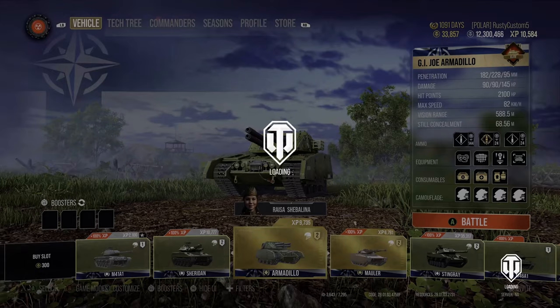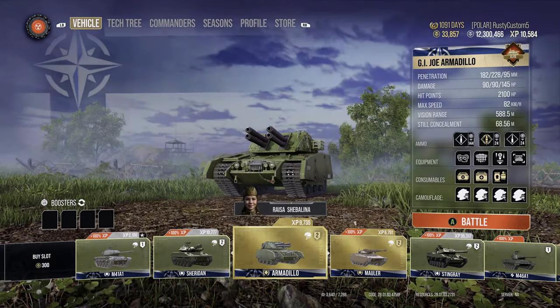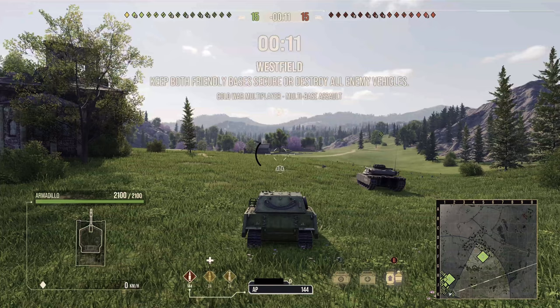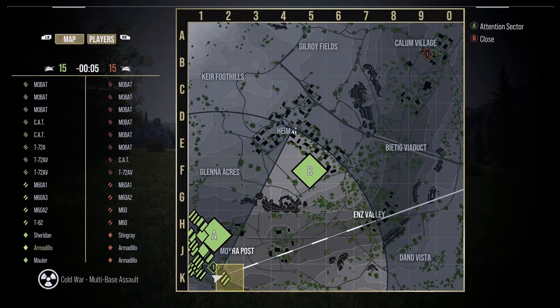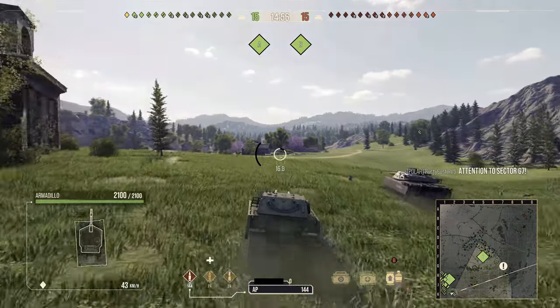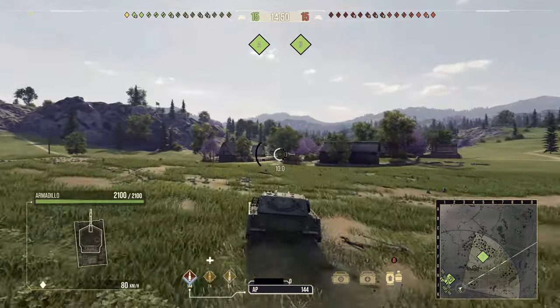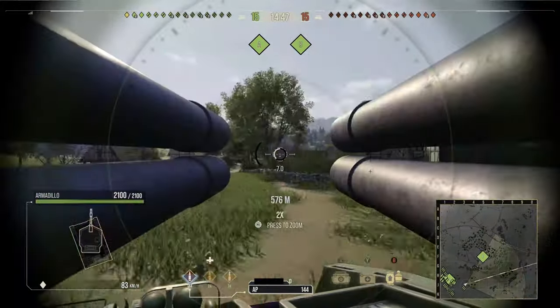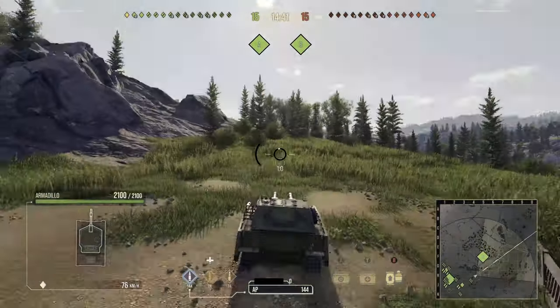As you can see right here I have zero perks on this tank. All I have is this equipment but no perks. My still concealment in this thing is 68 without any perks — that is absolutely insane. So this whole first video you're gonna see is with no perks and just equipment, and this was the best game I had during the night. There will be timestamps in the video description if you want to skip ahead.